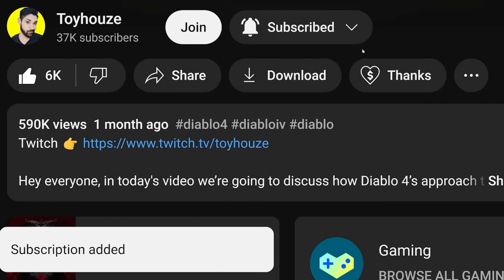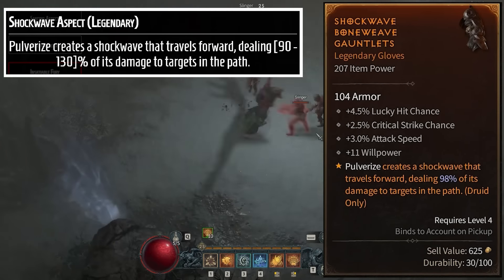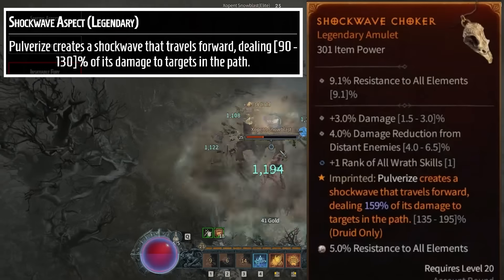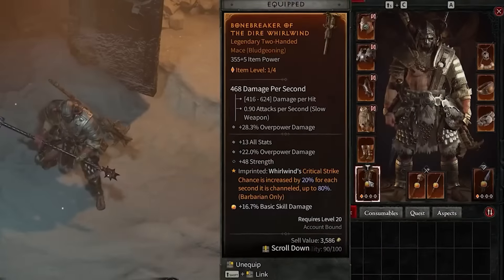Don't forget that depending on the item slot, you get increased legendary aspect effectiveness. Amulets provide 50% more, and two-handed weapons provide double the value of other item slots. So when you get a really strong legendary aspect for your build, make sure to imprint it onto items that go into one of those two slots.